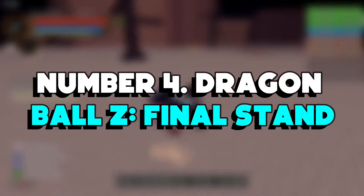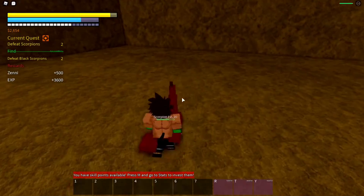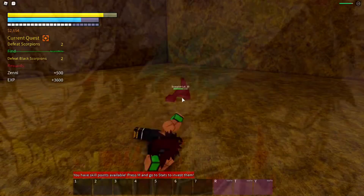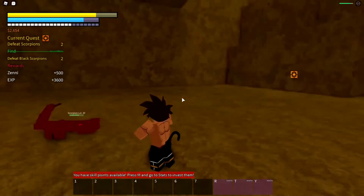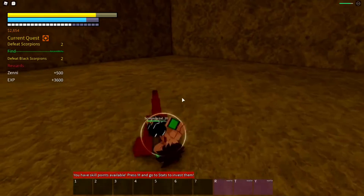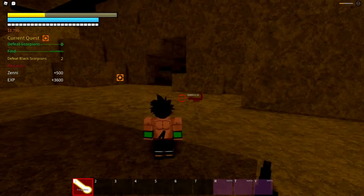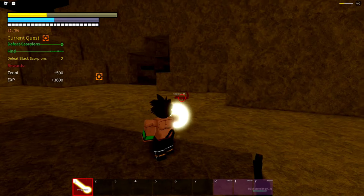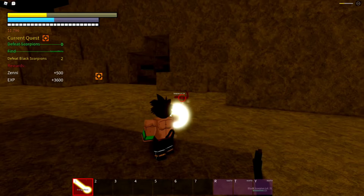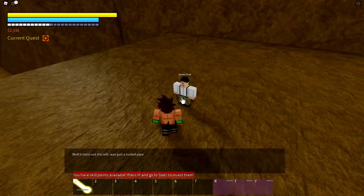Number 4: Dragon Ball Z Final Stand. Dragon Ball Z fans are in for a treat with this one. Dragon Ball Z Final Stand is a Roblox game based on the Dragon Ball Universe. It is open world, which is really cool, but it gets better — you get to create your own Dragon Ball Z character. You can play with other people online and there are lots of quests in the world for you to complete. Find creatures and bosses for XP and Zenny. And if you have Robux to spend, you can get some game passes to give you a bit of a boost.